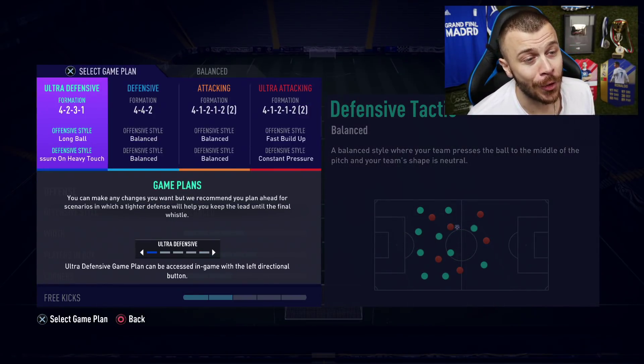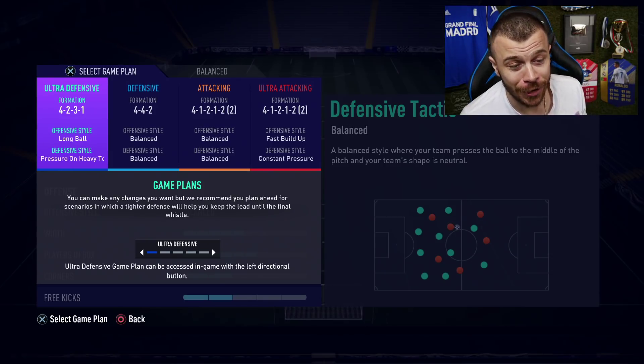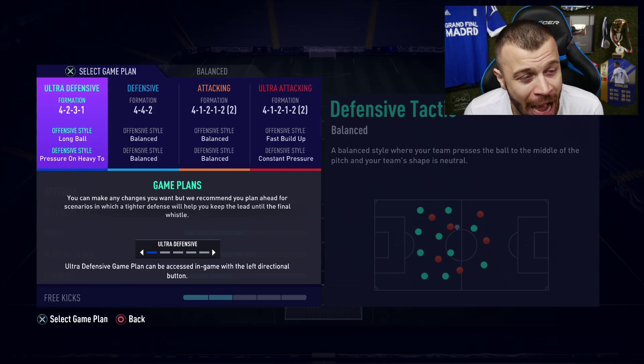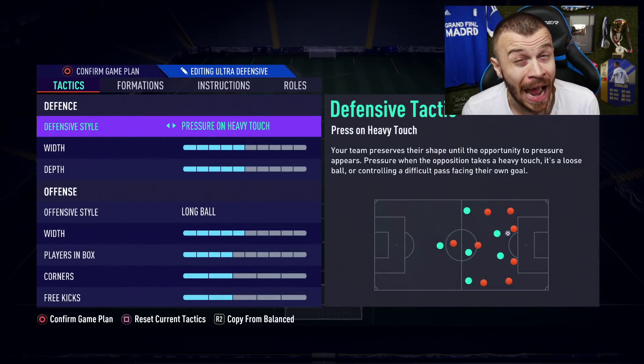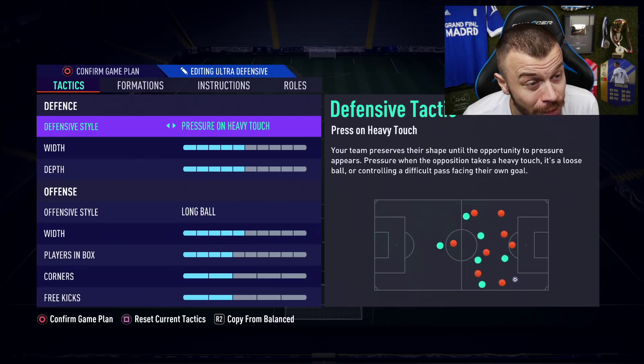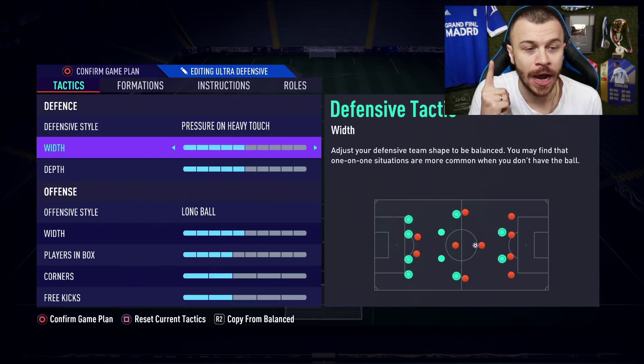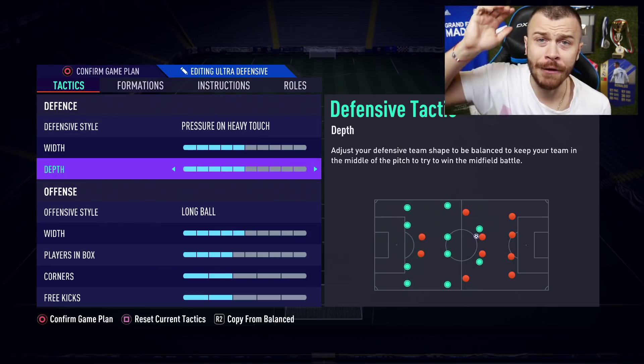The 4-2-3-1 narrow formation is officially back — that's the formation we're gonna use after minute one. We've got a bit different tactics than usual: defensive style pressure on heavy touch, width 5, depth 5.